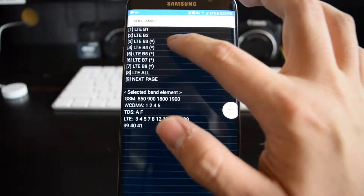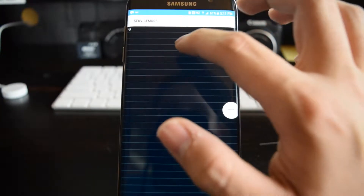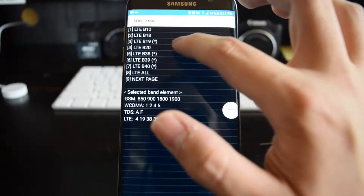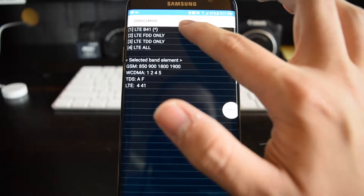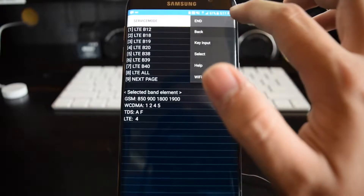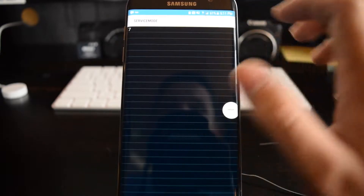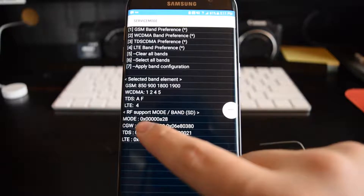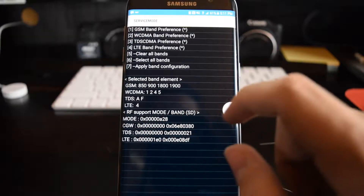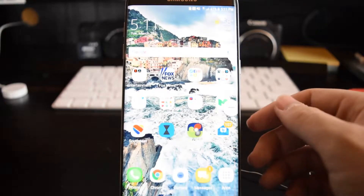Let's deselect all of these and just select Band 4. Back, back, back one more time, apply. Down here see where it says LTE, it says 4. So now it's only on LTE Band 4. Let's go ahead and launch the speed test application.